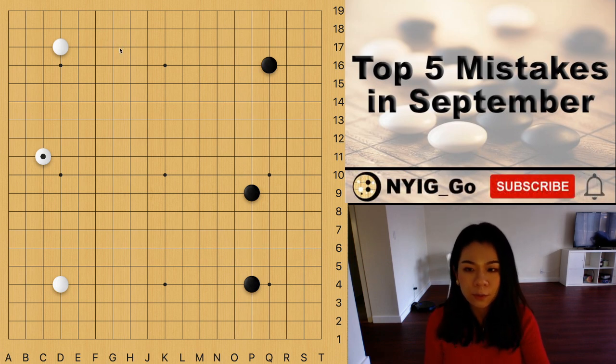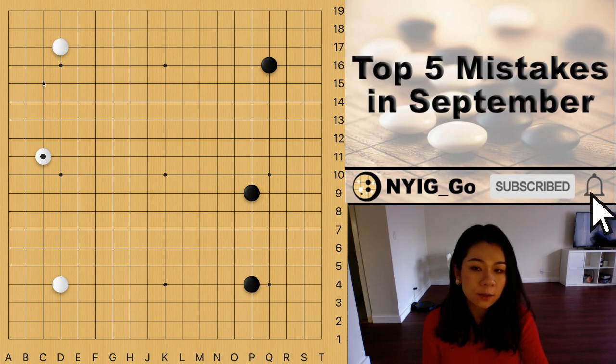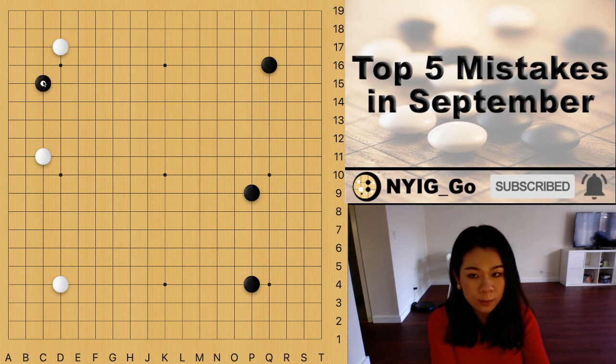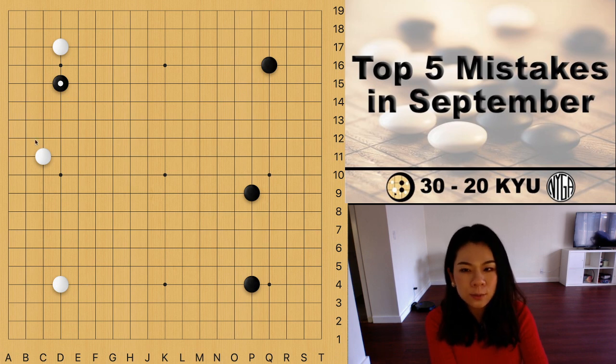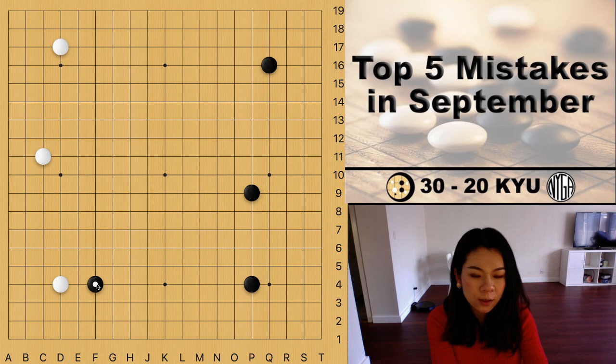The correct move to approach the 3-4 point corner is either the small knight's move approach or the one-space high approach. But in this situation, since white started the Chinese opening, it's not ideal to play the approach move inside the Chinese opening because there's not enough space for black to make an extension. But black can approach from the lower left corner, or play the one-space high approach — even though it's not as common as the small knight's move nowadays, it's still doable.